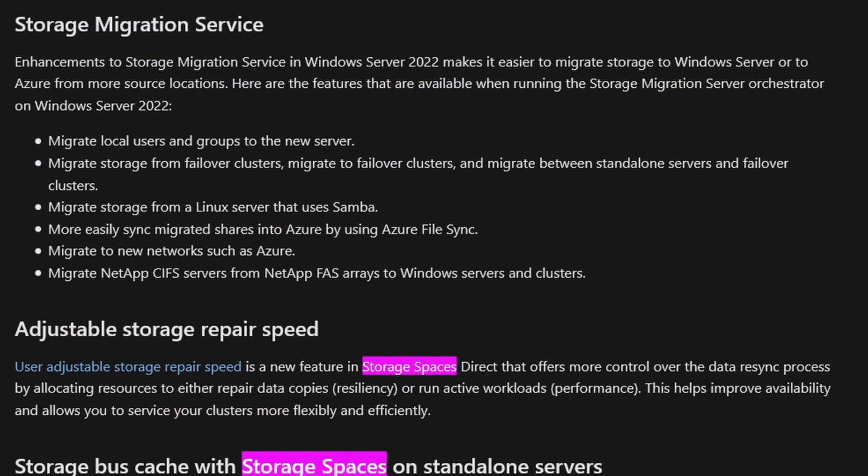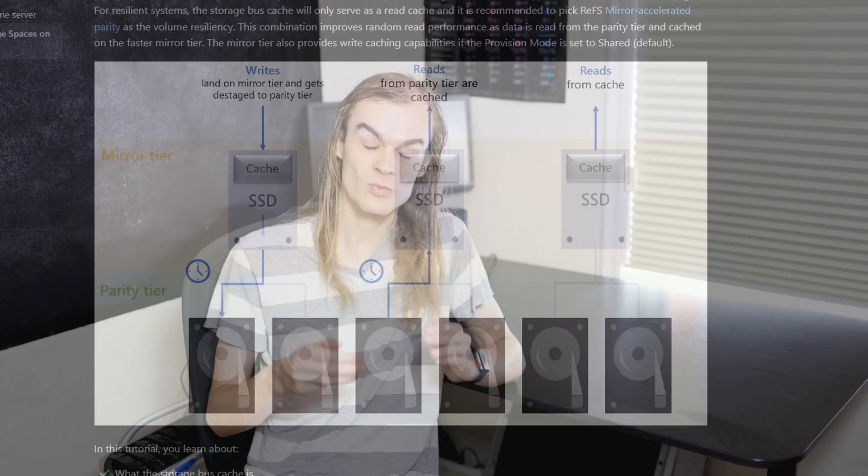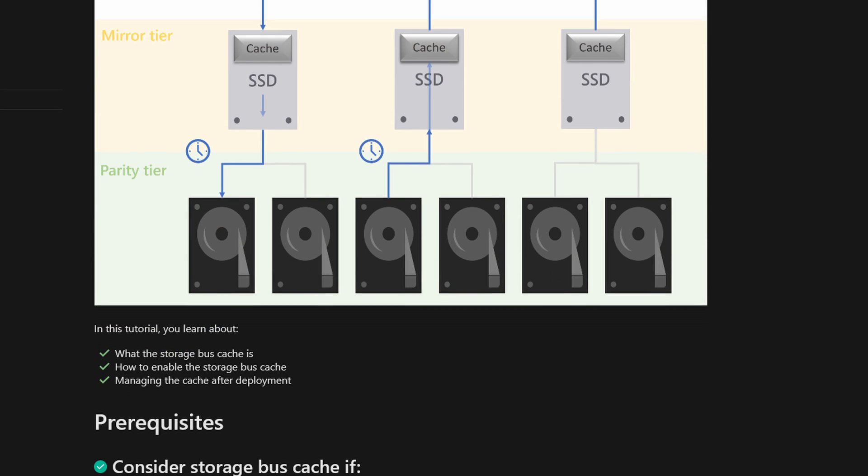Looking at the Microsoft docs, they don't really show anything that happened to Storage Spaces, but a reasonable amount has probably been touched under the hood — at least performance-wise, I can't see a difference. One of the bigger features brought to Windows Server 2022 with Storage Spaces is the storage bus cache, which almost sounds like the exact thing that would help here. This feature was originally for Storage Spaces Direct, which is made for hyper-converged infrastructure and not a single system, but in 2022 they brought it to single-system use.